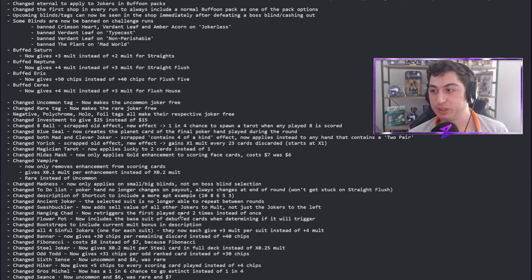Hanging Chad now retriggers the first card played two times instead of once, making it a lot more viable. If you played a glass card it would trigger the original play, then retrigger, then retrigger again — getting that times-8 effect at that point would be a big deal.